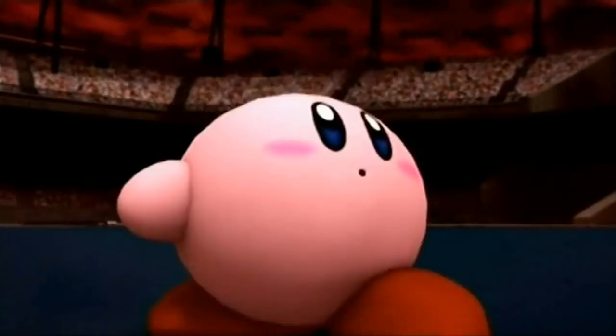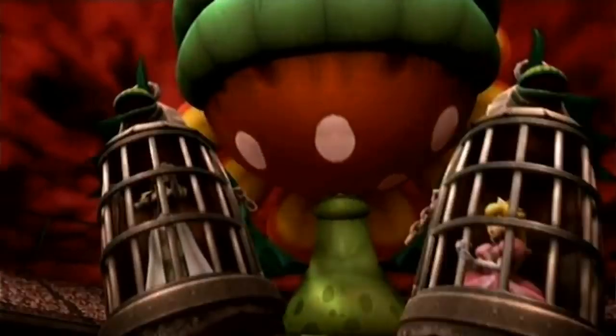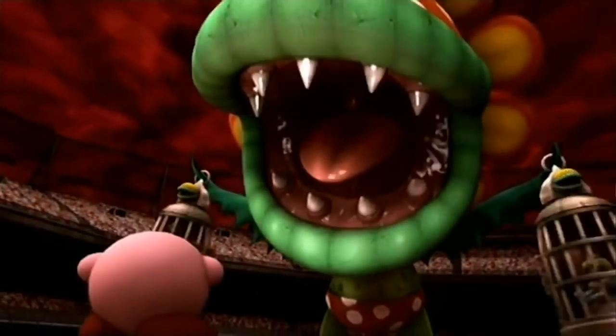Mario Superstar Baseball predicted Brawl. Peach and Daisy have anti-chemistry with Petey, although neither character had met him yet. This seemingly predicted the intro to Super Smash Bros. Brawl's Subspace Emissary, which featured Petey Piranha capturing Princess Peach.